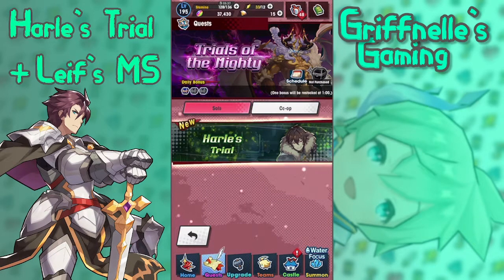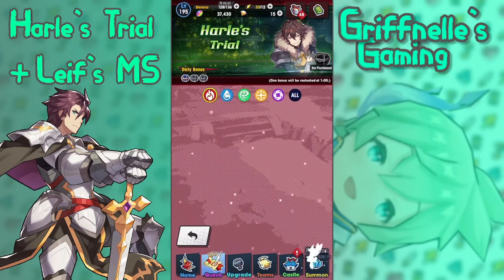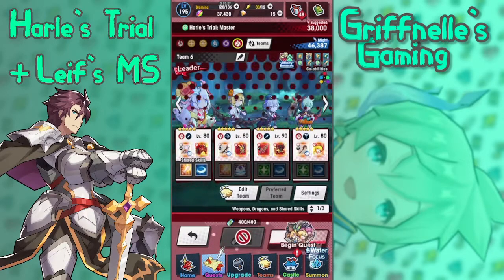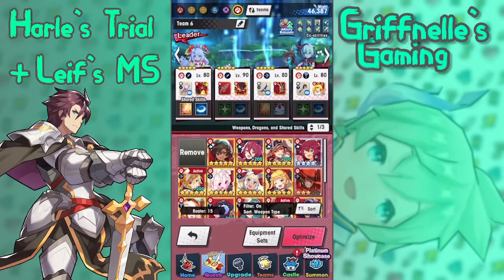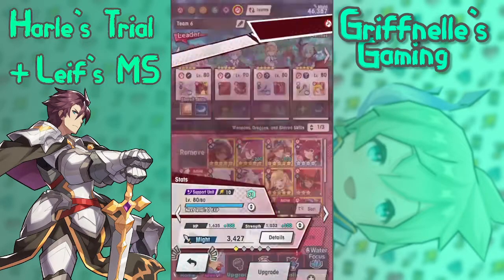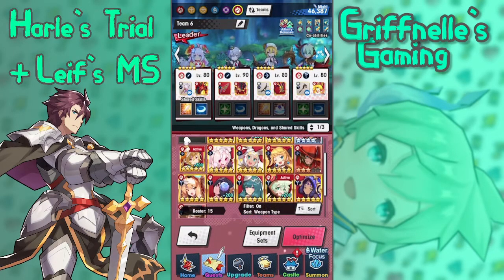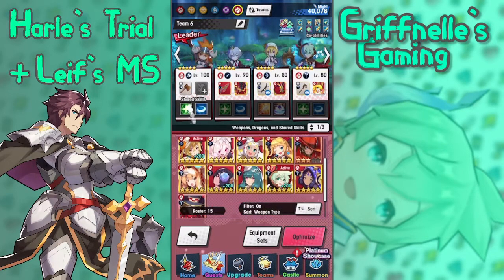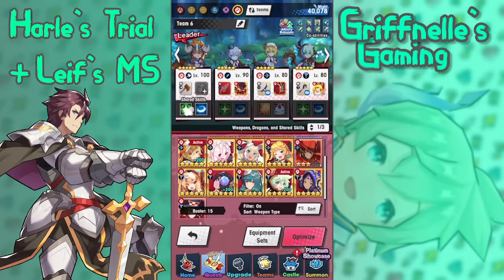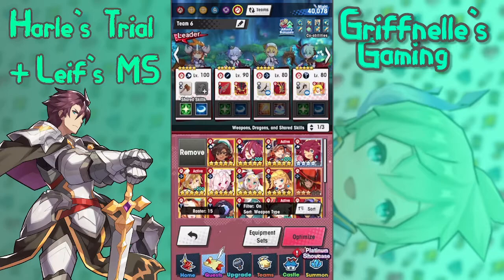We actually got the information on Galaleaf's Spiral a couple days ago, but I wanted to wait until the fight was out so that I could go over it. This fight uses Bow and Axe and Staff Flame units, so I'm just going to try to fit together a team that I can use here that makes the most sense. I think in this case we're going to pull out Vanessa, and do we have any other Bow units we can use?